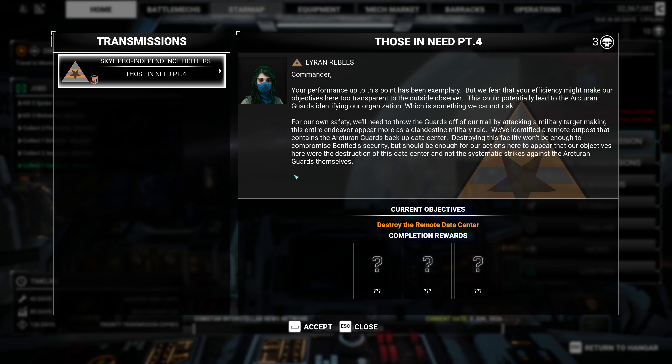Commander, your performance up to this point has been exemplary. But we fear that your efficiency might make our objectives here too transparent to the outside observer. This could potentially lead to the Arcturian guards identifying our organization, which is something we cannot risk. For our own safety, we'll need to throw the guards off our trail by attacking a military target, making this entire endeavor appear more as a clandestine military raid. We've identified a remote outpost that contains the Arcturian guards' backup data center. Destroying this facility won't be enough to compromise Benfled's security, but should be enough for our actions here to appear that our objectives were the destruction of this data center and not the systematic strikes against the Arcturian guards themselves.